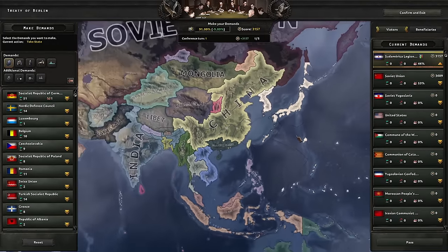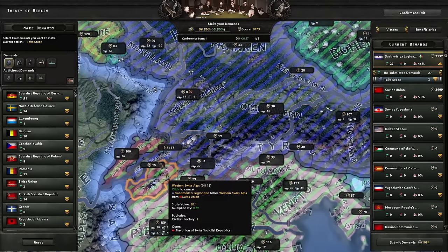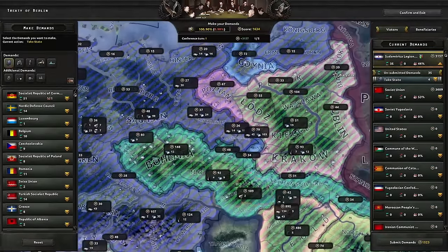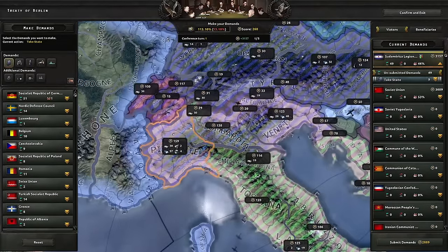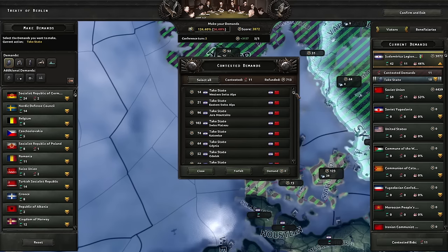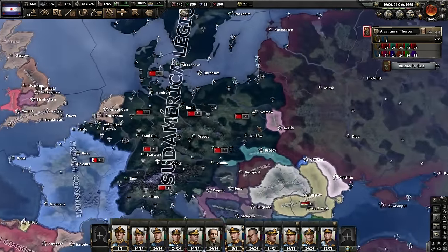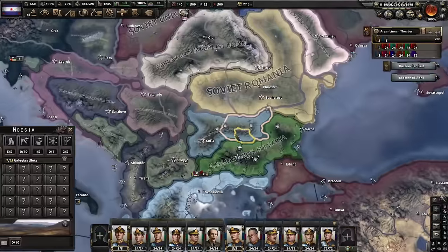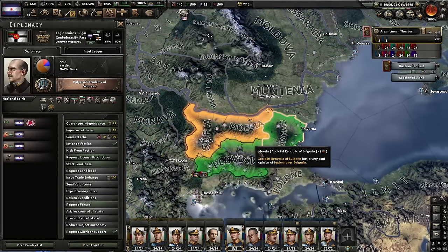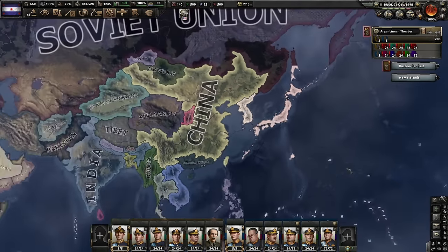We have 46% war score — okay, I can work with this. First of all we need all the core German territory — let's also get the rest of the Germans, the Polish corridor, Luxembourg and Belgium. Can I even get the Czechs? Yep. I have a lot of war scores, so it's fine. I managed to get all of Germany, Belgium, most of Poland, all of Italy, most of Scandinavia. I tried to get Bulgaria but only got half. And a Japanese puppet. So I say we are looking pretty good.